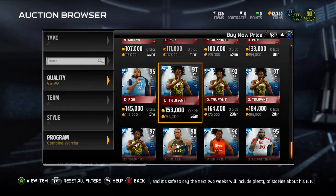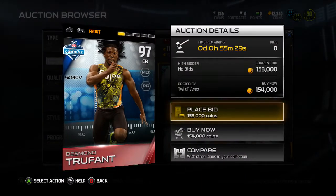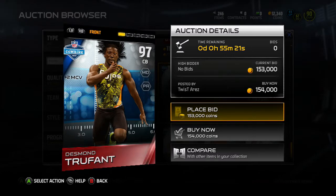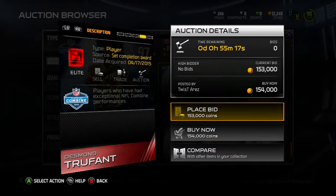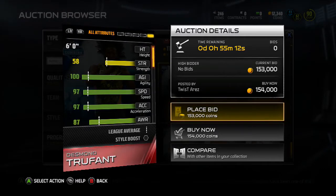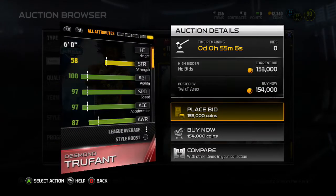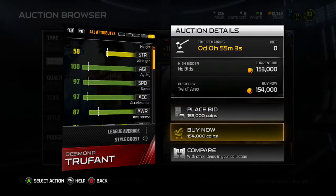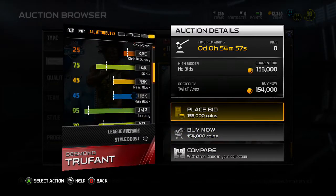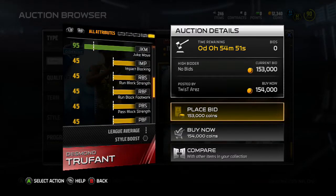Trufant is 97 overall at 154k, so it's definitely better to just buy him outright considering one of those set collectibles is 58k alone. He has 100 agility — oh my god — and 97 speed, so this guy is really fast. He's six foot, which I like for a DB. Catching is at 74, which is typical for DBs. Jumping is 95 and his elusiveness and juke move are really good — if he gets a pick, you're going with it.